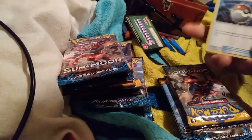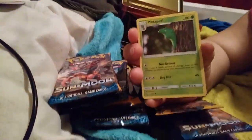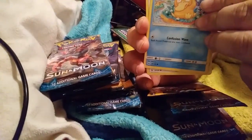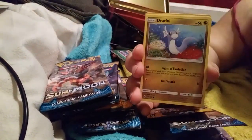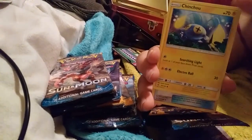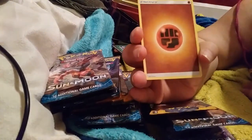First part we got a Holo and a GX. Pack one: Poké Ball, Caterpie, Metapod, Psyduck, Spearow, Caterpie, Cutiefly, Chinchow, Reverse Crushing Hammer, a Mexican regular rare, and an Energy for a GX.